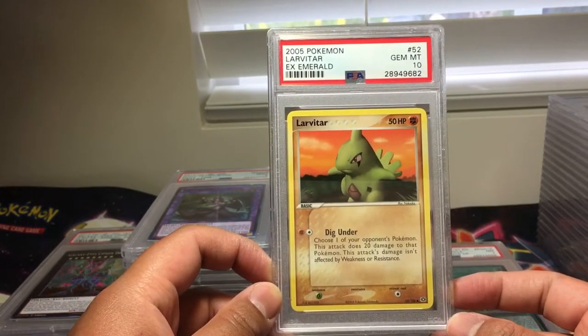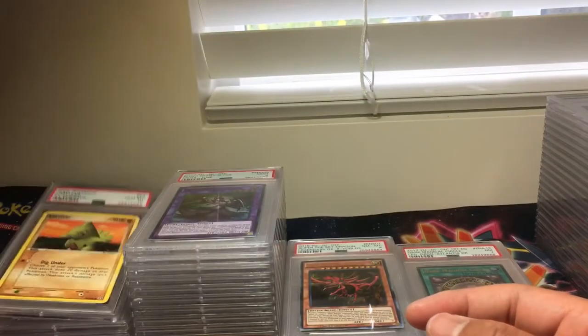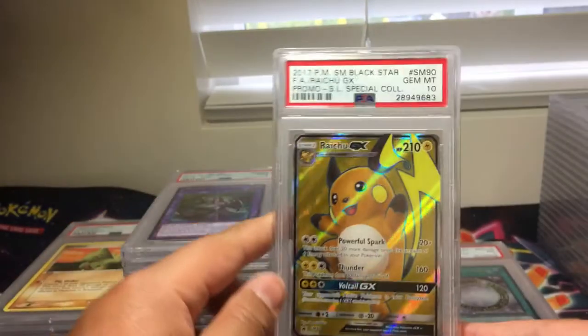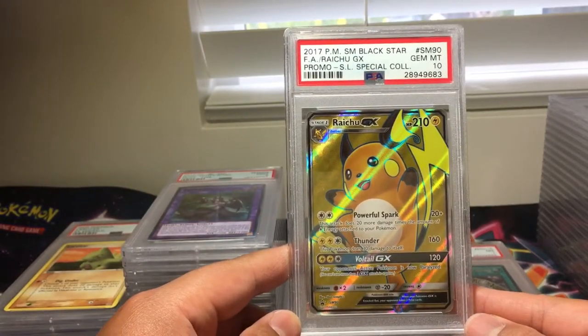We have a Larvitar EX Emerald, PSA 10. That's the first Pokemon card. We have Full Art Raichu GX, Sun and Moon Promo No. 90, PSA 10. Wow.